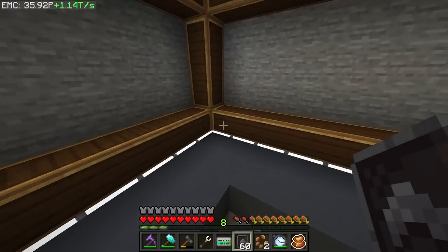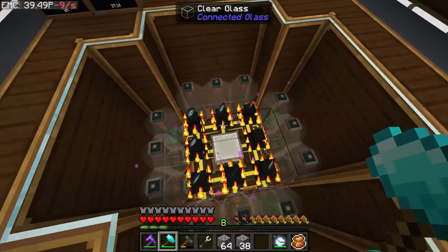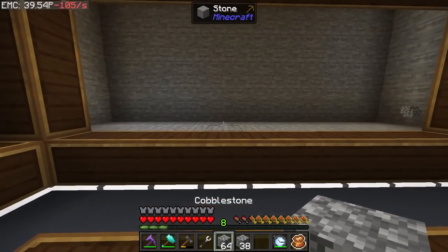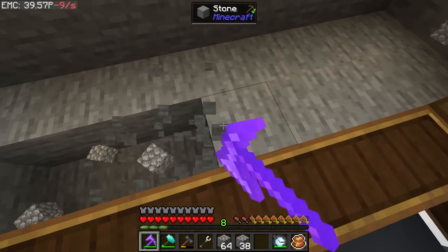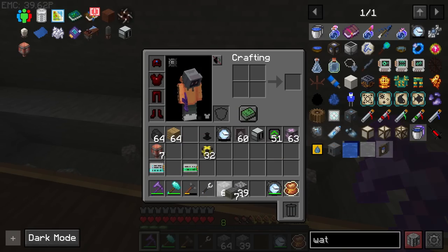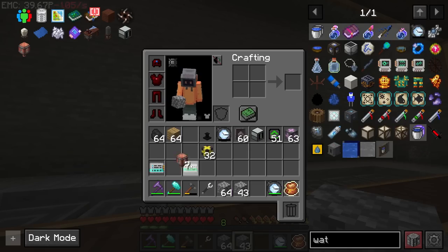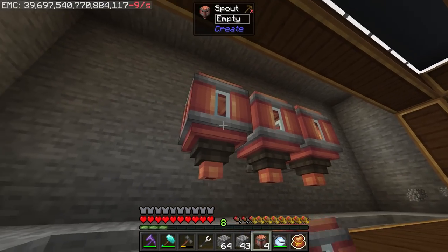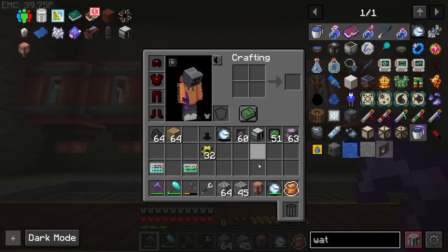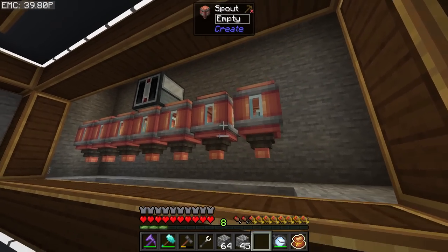Let me clean up the back walls with the actual casings and then move on to treated wood. We're looking pretty good — about 37,000 hemp already and it goes up really quickly. For the treated wood automation I'm going to have a bunch of depots probably right around here — seven depots and seven spouts to actually pour the creosote on top. The spouts are easy to make — just copper casings and dried kelp. Those will drop the liquid on the wood and make the treated wood. And then we'll have the pyrolyzer here somewhere.